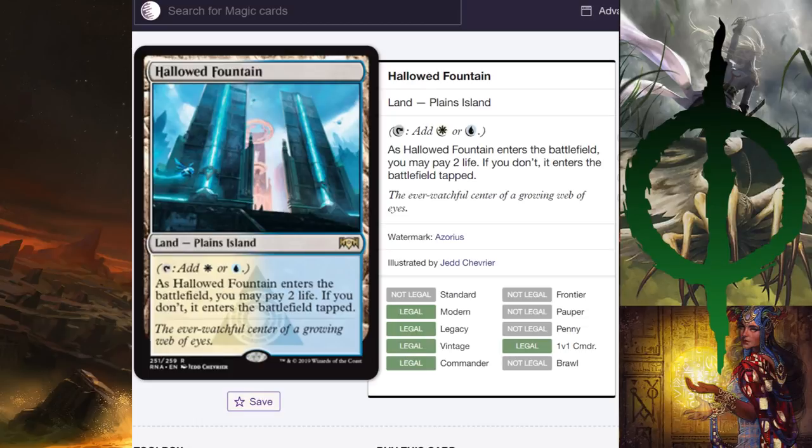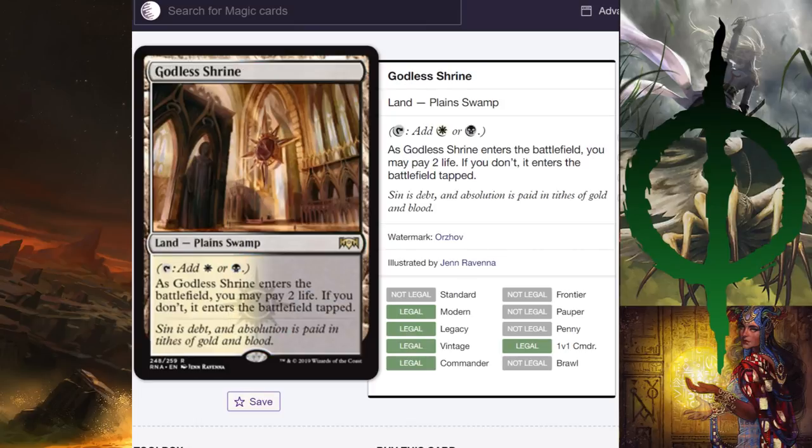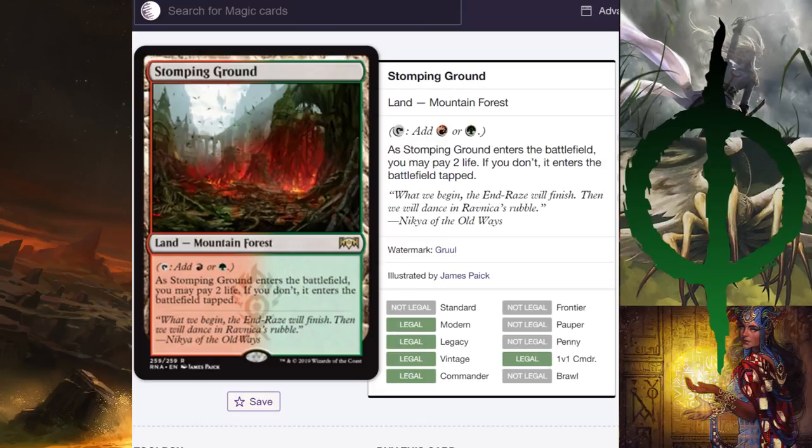I like this Hallowed Fountain, but I do think the Return to Ravnica Hallowed Fountain is better. This Godless Shrine I really like, but it's hard to get past the stained glass of the Return to Ravnica Godless Shrine. I think I prefer the OG Stomping Ground — it really felt like a ruined city. This one seems still fresh, and I think this is my least favorite of the Stomping Grounds. Not because it's bad, I just like the other ones better.